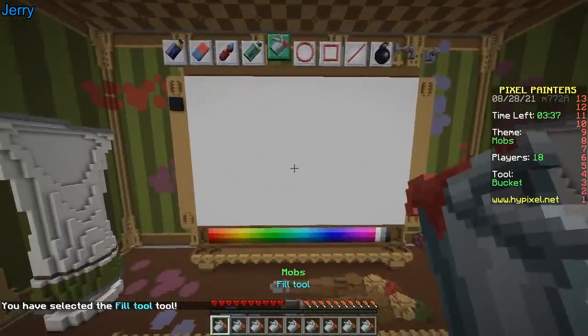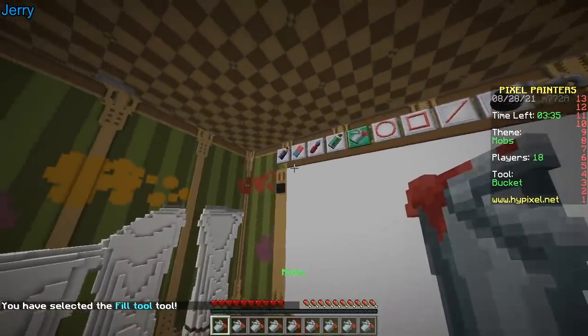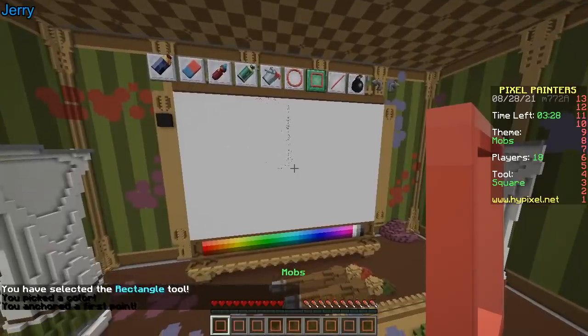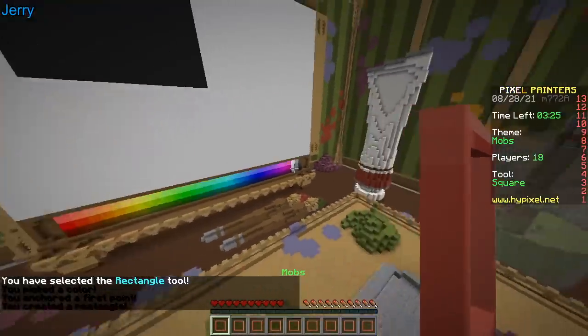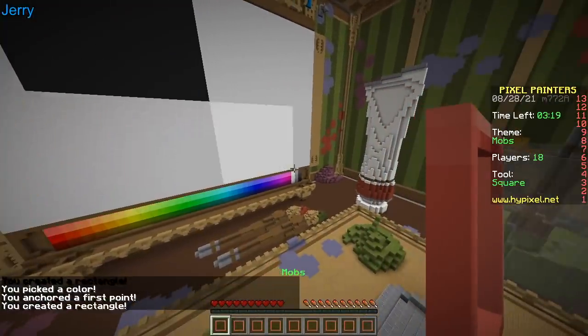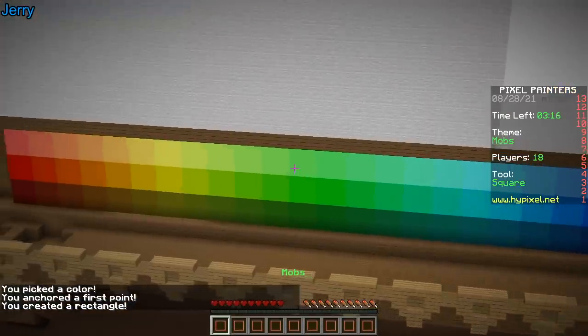Mobs. Tough. Very tough. What are you gonna draw? Mobs — which one? Enderman, sheep, multiple. Creeper? You're crazy, that's never gonna work. Because this canvas is so small, this way I only make the face.